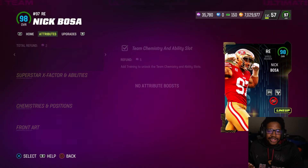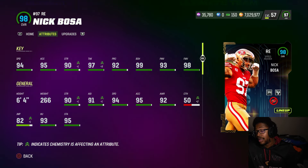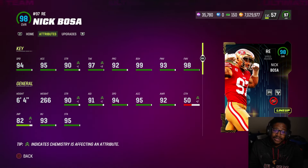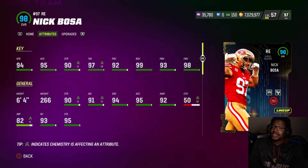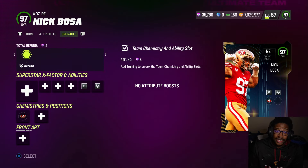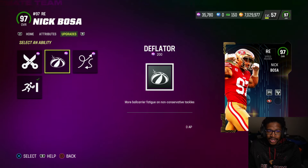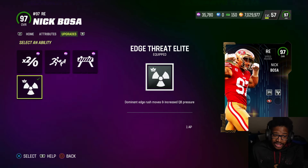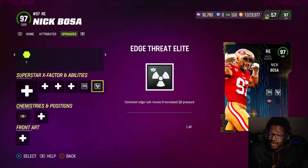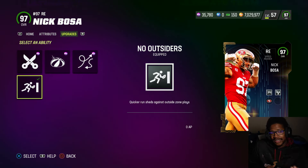We have Nick Bosa. This is just my personal opinion — this is how I feel. I want to keep this card, I still might keep him. 94 speed, 95 acceleration, 90 strength, 97 tackle, 96 pursuit, 92 play recognition, 99 block shedding, 93 power move, 98 finesse move. Really solid card, some great abilities. He gets edge threat elite for one, no outsiders for zero, stress specialist would probably be good, unpredictable — slap that on with edge threat elite, double or nothing. If you want to save some coins, go get Max Crosby. I think they both get edge threat elite for one. The only main difference is going to be the stats a little bit.